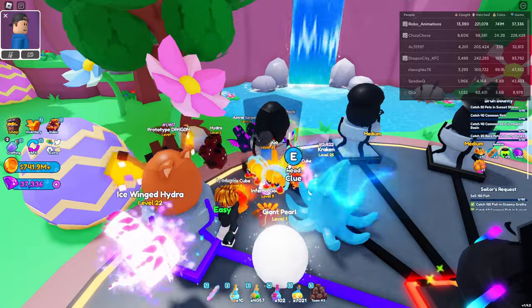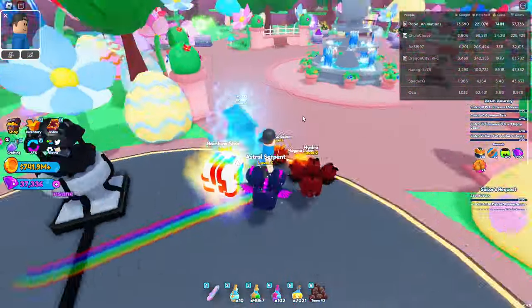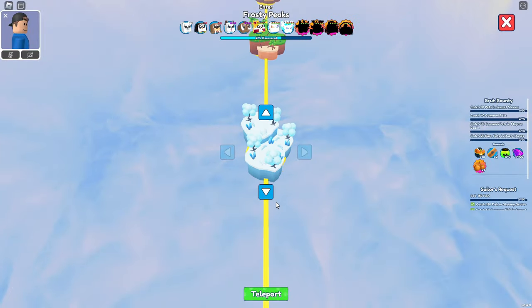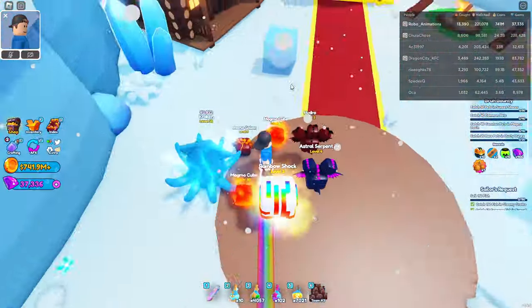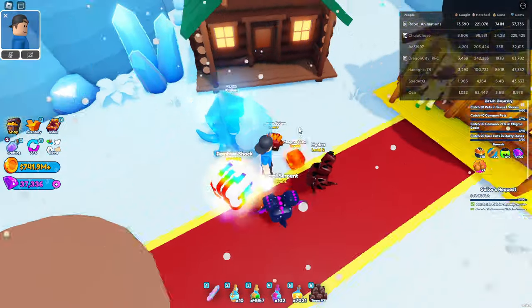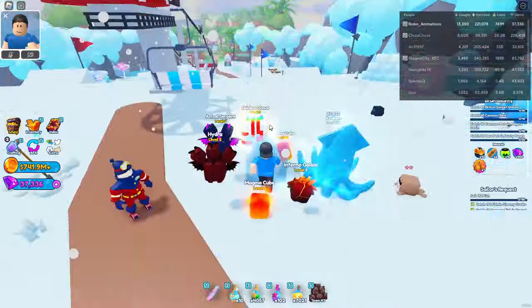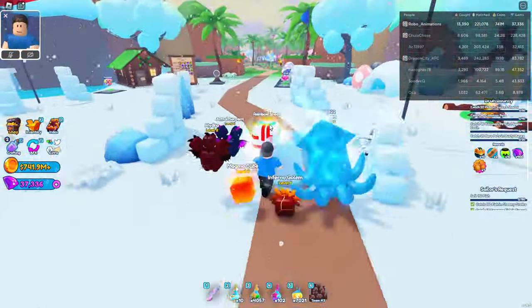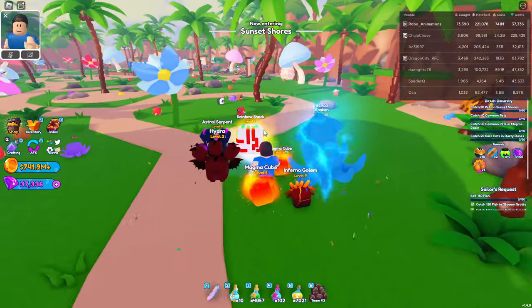Our third egg is stuck behind a solid block of ice. This one's very annoying, but it's easy. We're going to head right down to Frosty Peaks. Once we're in Frosty Peaks, we go up the ski lift, up the hill, and it's right by the mayor's house. We're going to have to push it all the way to Sunset Shores. I could subject you guys to like 20 minutes of me trying to push this block of ice, but we're going to speed it up here. All right, we got the ice egg. Let's keep it going.